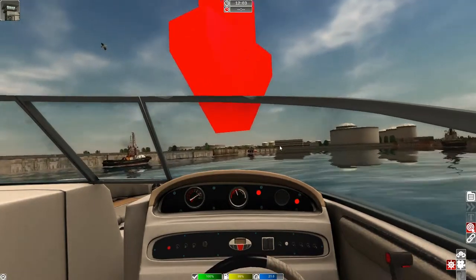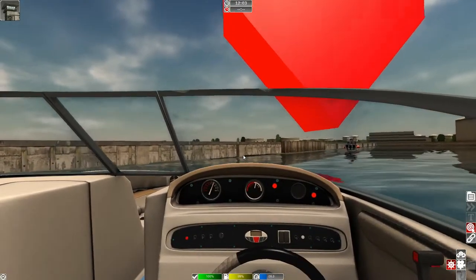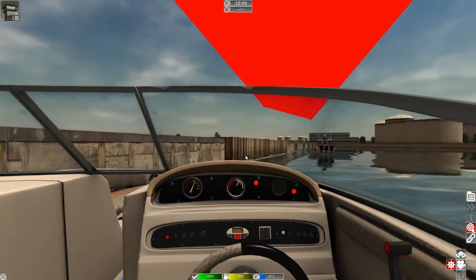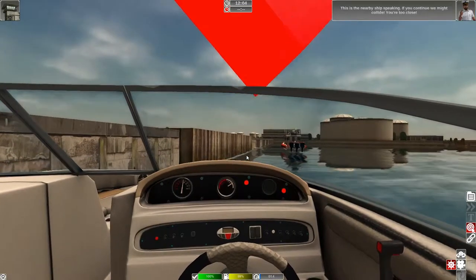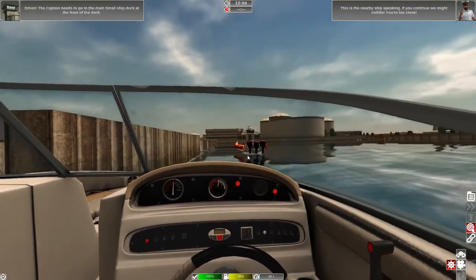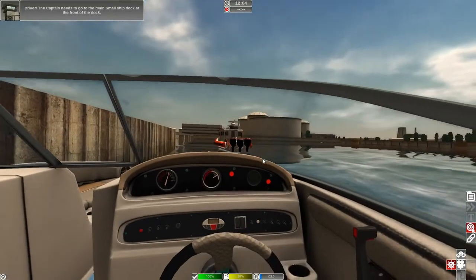I'm assuming they want us between these two boats next to the dock. We want to park right about in here — stop next to the dock between the two ships. Now I see what it is: between the two ships. Driver, the captain needs to go to the main small ship dock at the front. That's back behind us, so we need to come back around.